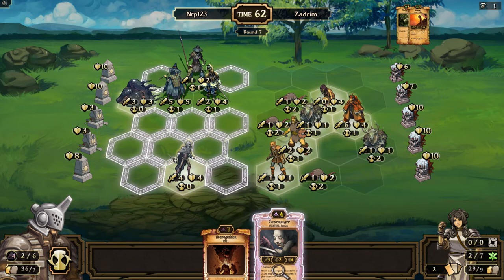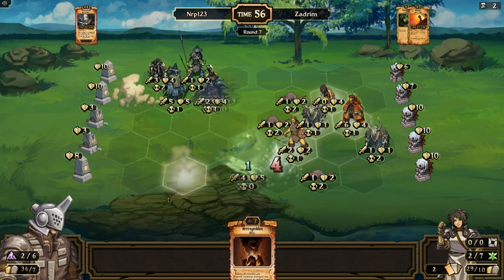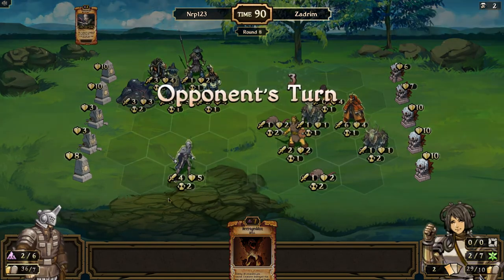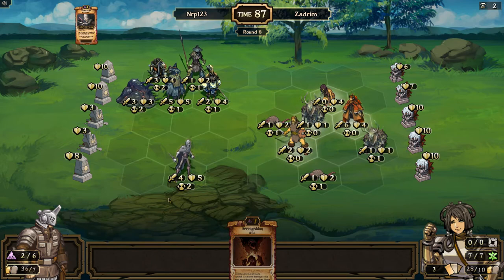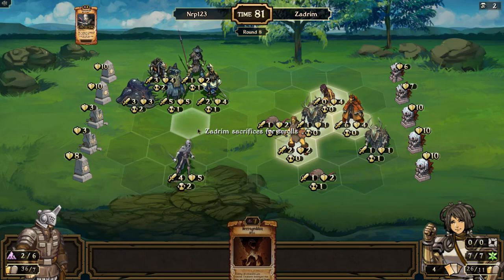We're gonna stay right where we are. I'm gonna stay put. Luckily this is four health so I don't think a God Hand is going to kill our Witch Doctor or even damage it. He's stuck for scrolls maybe because he knew it wasn't gonna do anything.